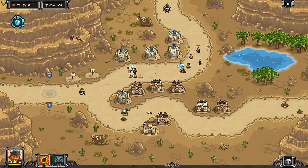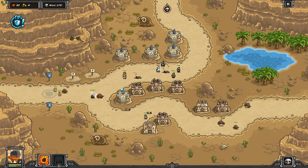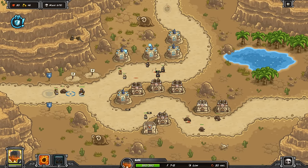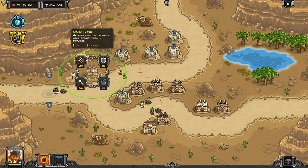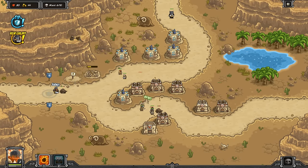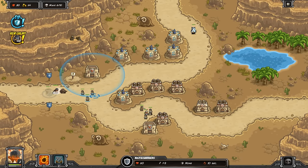We get another archer tower. Let's just mix it up. Actually, look at this — we've got two guys trying to sneak through right now. This is kind of fun. Let's move Ulrich back here instead of sending the next wave. Let's get a barracks now. I want to make sure that nobody's going to sneak through, so I'm going to put a barracks right in between these two.